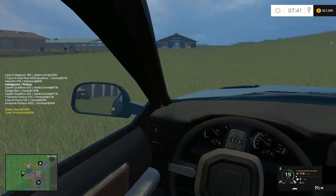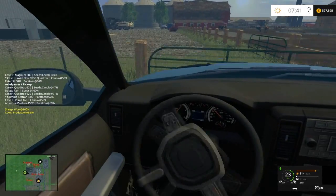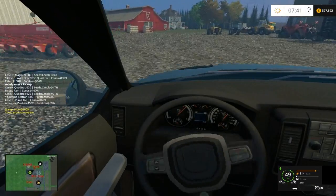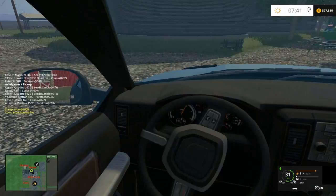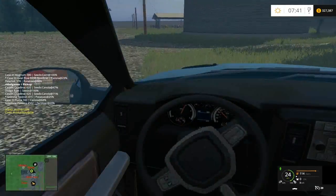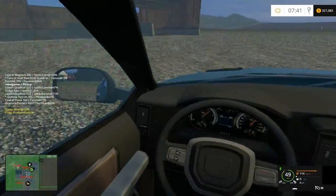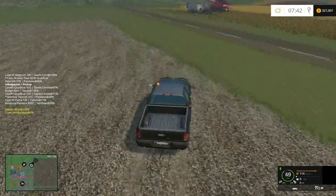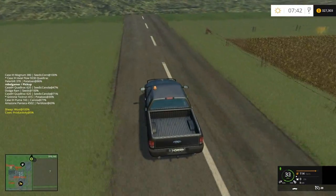Let's go take a look at it — I'm pretty sure I know the way. It's past the sawmill. I think we're just going to take the back way there, do a little off-roading. A little dangerous — may crash the game, so if there's a sudden cut, that's why.